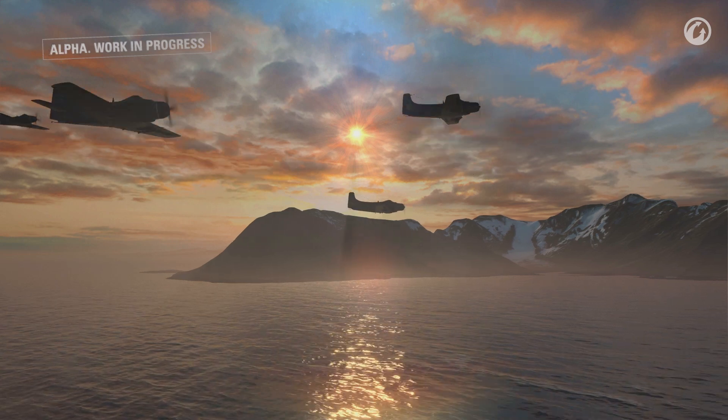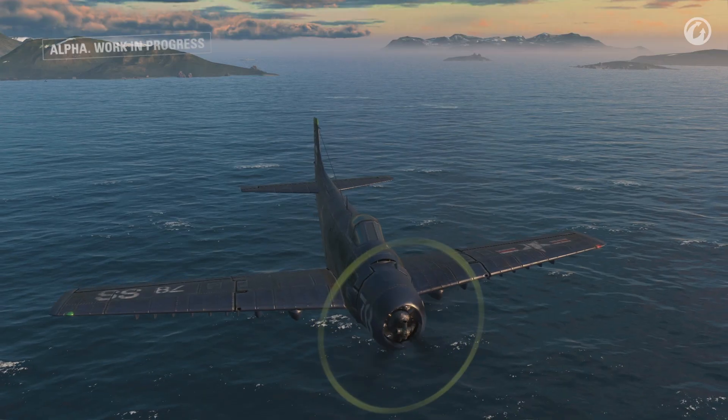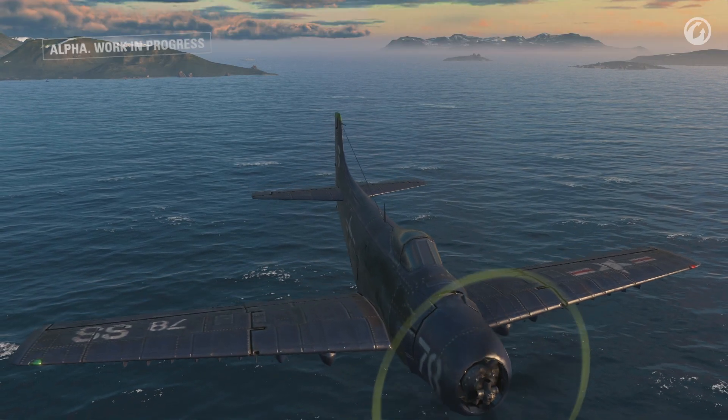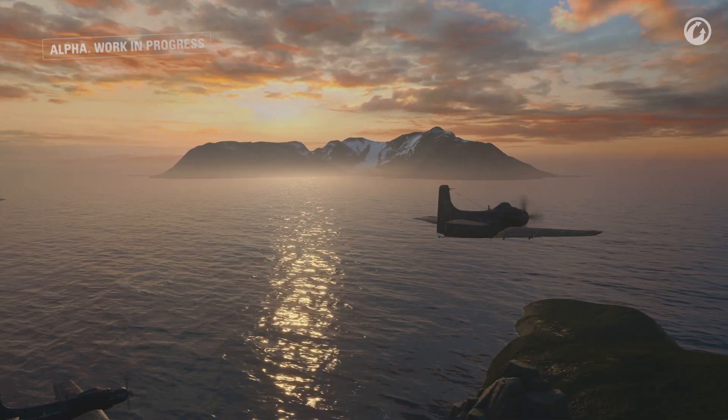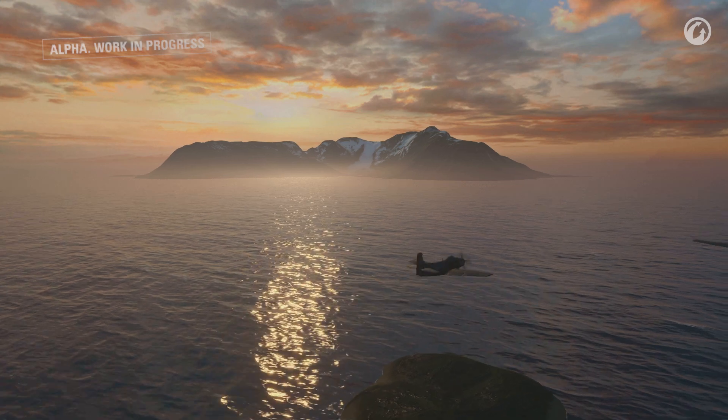Unlike fighters, torpedo bombers aren't very quick or maneuverable. Their goal is to deliver a heavy torpedo, which can weigh more than a ton, then attack the enemy from the side — dropping their torpedoes. Ideally, you'd like to drop torpedoes from both sides, so that no matter which way the enemy turns, it will meet torpedoes.